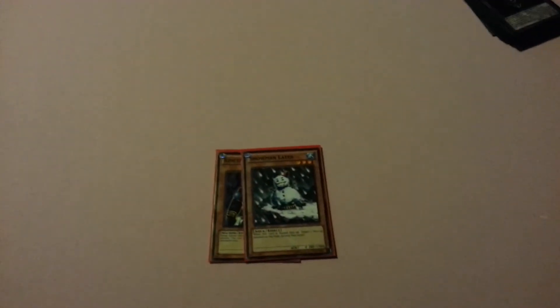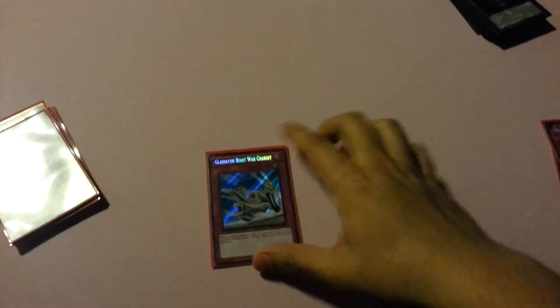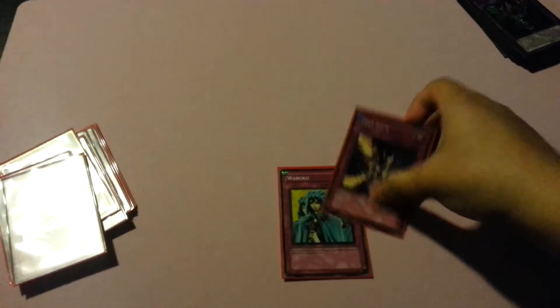The extra deck should be 15. For my side deck, it's not really complete — it's pretty rough. Three monsters: two Snowman Eater and a Kinetic Soldier, because Heroes are a really bad matchup, which is also why I play triple MST. I also run Smashing Ground, which I should swap for Soul Taker. I sided the Heavy Storm, third War Chariot, Waboku, and Trap Stun — Trap Stun should probably be two or three. I just made the deck and I'm new to Gladiator Beasts so I'm still working it out. Let me know what you guys think!